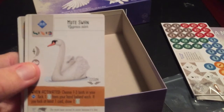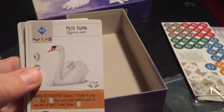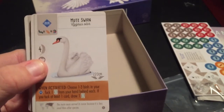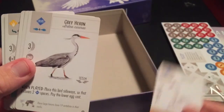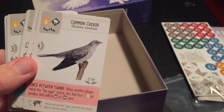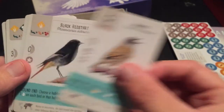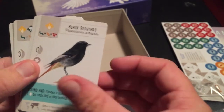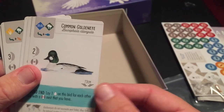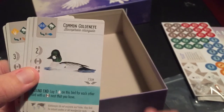A Mute Swan — that's what you need if you don't want swans making a lot of noise in your backyard: get yourself a Mute Swan! The Gray Heron, a Cuckoo, another bird I don't know much about, a Redstart, and — James Bond would love this one — the Common Goldeneye.